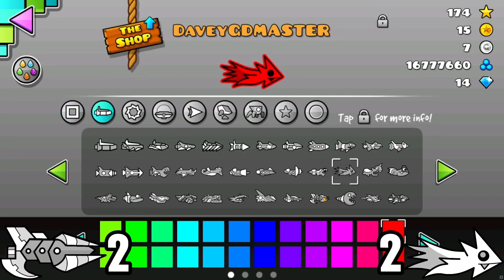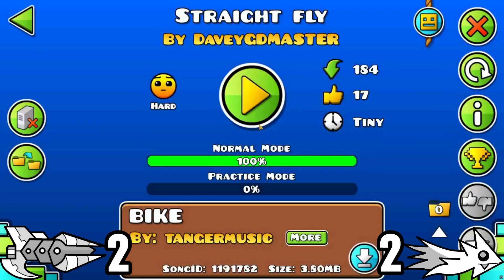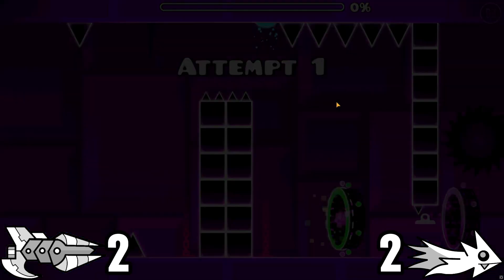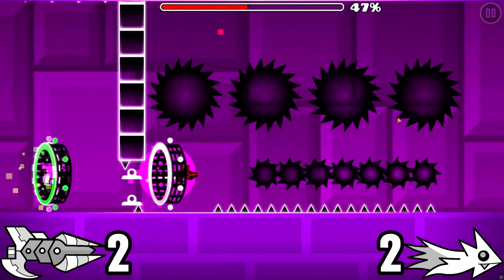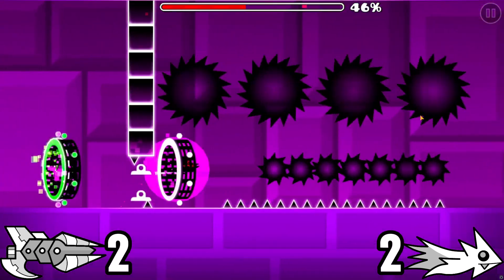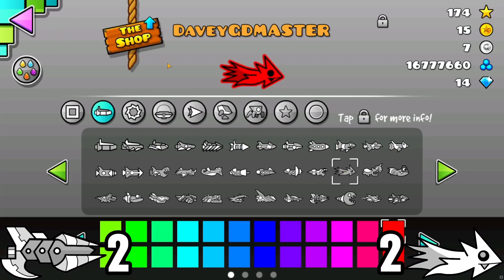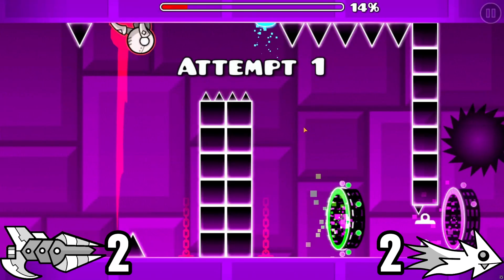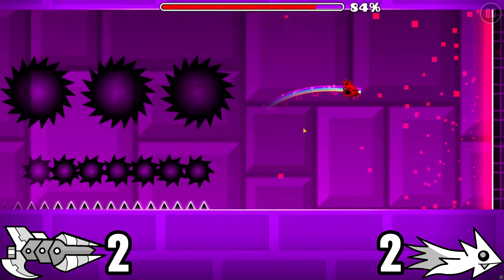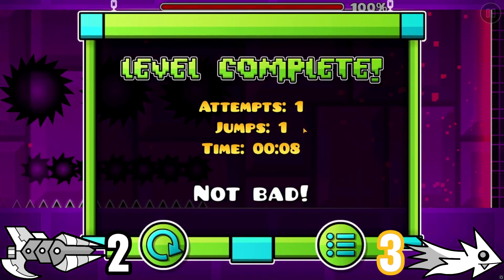We're going to go back to the 800 user coin ship and play another one of my levels called straight fly. Second attempt — if I get a first attempt with this ship I am officially switching to it after this video. Let's go — okay, it's official, we are now using that ship starting from this video.